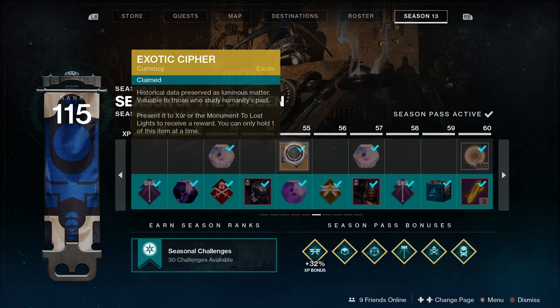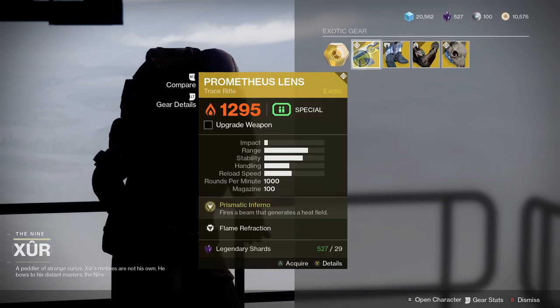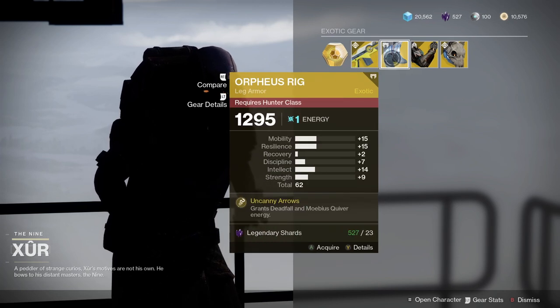You can get an Exotic Cipher from the season pass, or you can complete a quest from Xur — he's around from Friday until Tuesday. I do a guide on Xur's location each week, so make sure you subscribe and hit the notifications bell to never miss an update.